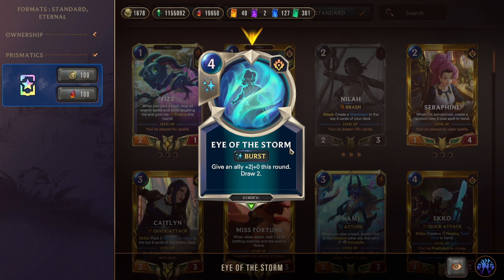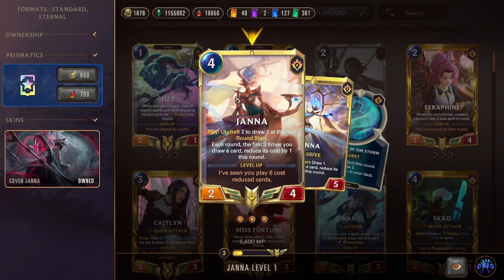Eye of the Storm is Janna's champion spell — gives an ally +2 attack, great on elusives like Acorn and Clockling for extra damage and draws. This can be discounted by Updrafting it early, then cast it and Janna will discount things if leveled, generating even more draws. You'll be doing a lot of drawing, and Eye of the Storm helps get there while dealing extra damage through elusive units.